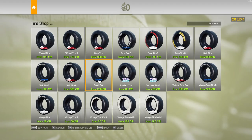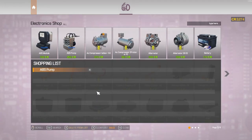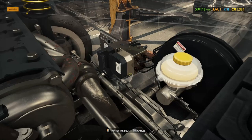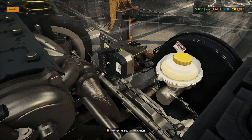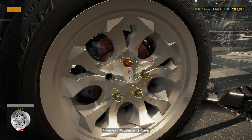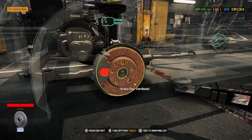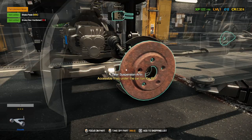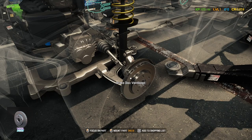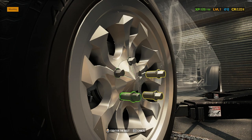ABS pump - where would those be? Tire shop? No. Body tuning? No, that's body tuning - why would they be under that? I feel like they should be under car parts. That is expensive. Okay, there's your new ABS pump. What else do we need? Brake caliper, brake disc. Do you want to replace that? That's good enough. Okay, we'll get you a new one of those. That looks like we replaced that bolt or whatever. Okay, that's one done. Looks like a new brake caliper probably here. And a new brake disc.